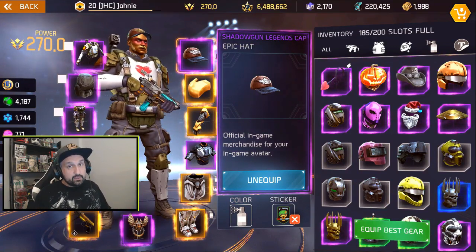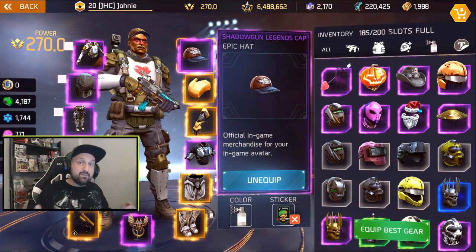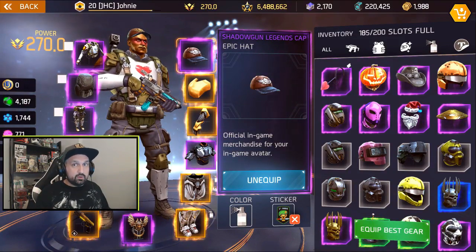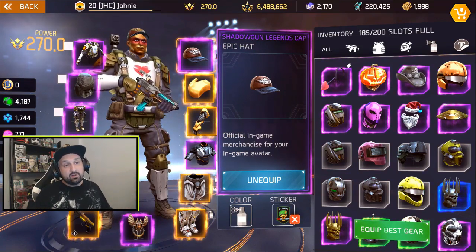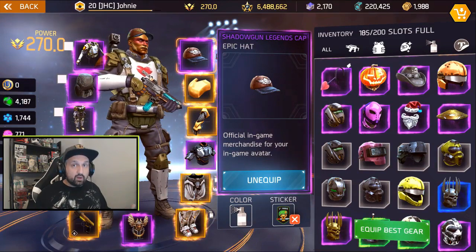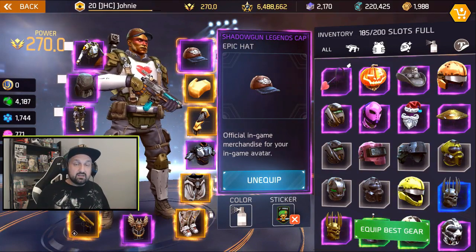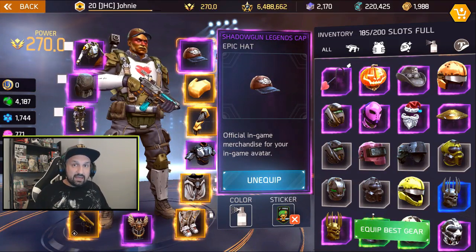At number three is the Shadowgun Legends cap. It was only available as a pre-registration reward, so players who registered before the game came out received a bundle through email. They received the Legends pistol, which is no longer obtainable, paint, a can sticker, and a baseball cap. People were not so hyped about the cap, but it is one of the rarest cosmetics in the game. There's no way to get it now - you cannot trade and you cannot get it anywhere else.